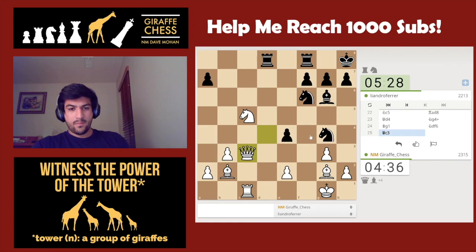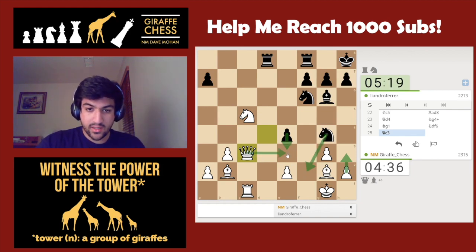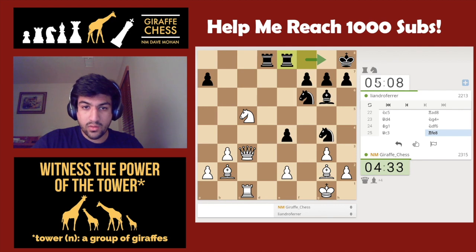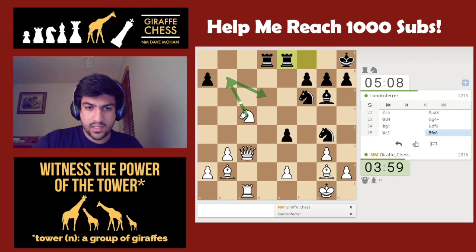h3 and g4. e3 doesn't work because I can go h3, knight to f2, and I take on e3. Rook g8 might be a try since the rook's not doing anything on f8 — it can move over. The idea might be knight e5 — I can always sack my queen for the knight and be up a piece, but that doesn't feel necessary. Maybe knight to b7 with the idea of coming to d6 with the knight again. That seems like a good move — knight b7.